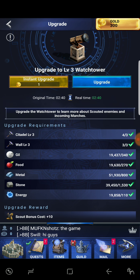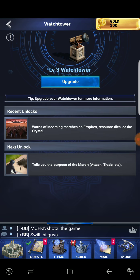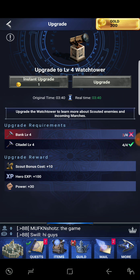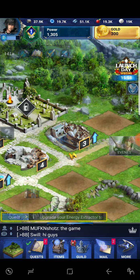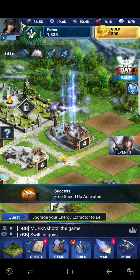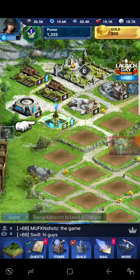Let's get that watchtower up to four — at least it says three right now. We gotta get the bank to level four, and we gotta get the mine to level four. At least it lets you know what you have to do beforehand, so that's the reason why the other thing didn't upgrade.